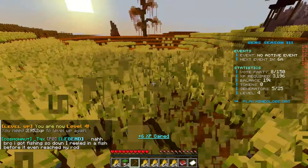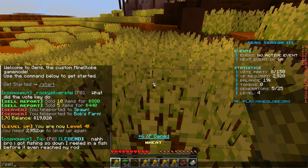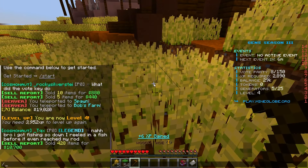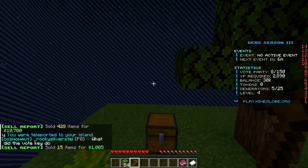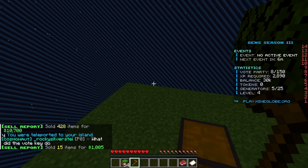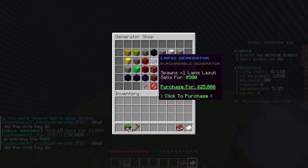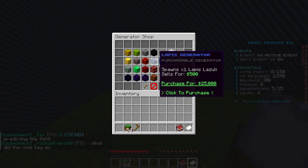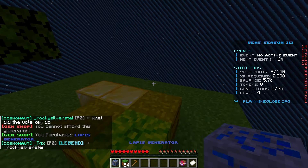That was more than enough — we just made 10k and sold it all for 1k more. Now heading to the generator shop to grab the lapis lazuli generator. The next tier after lapis is 100k, which is quite a big leap. Got the lapis generator — let's go!